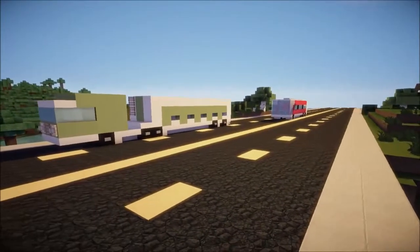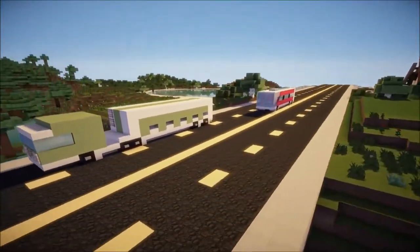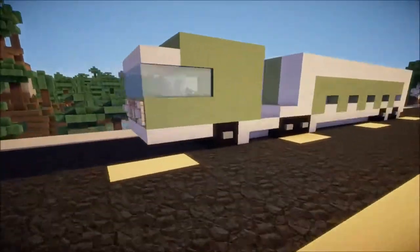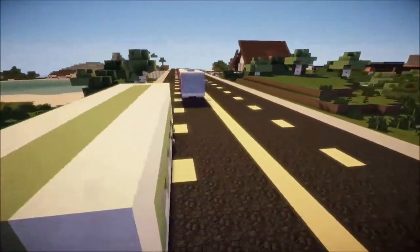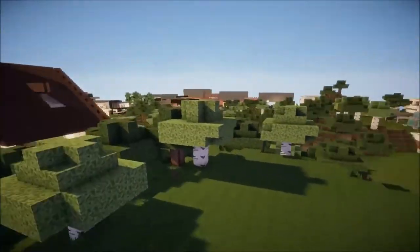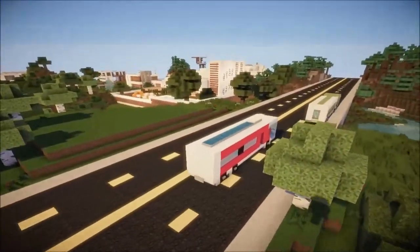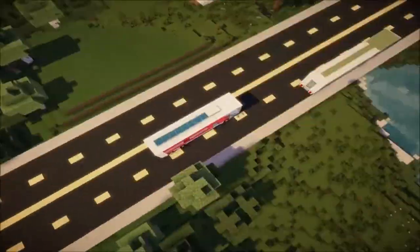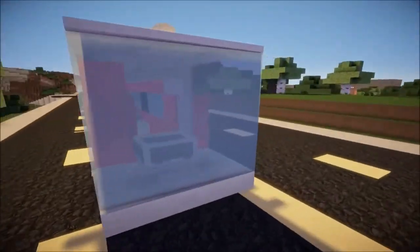Hey guys it is LogosMC here and welcome back to some more MacCraft. Today I have these two vehicles to show off. This is a distribution truck, like one of those large 16-wheelers that you see on the highway, and over here we have a city bus that I have built on the MacCraft server. There's the house that I did yesterday and yeah, you can see these on the highway when you have a chance to get on.